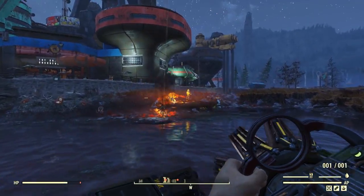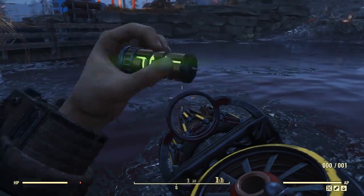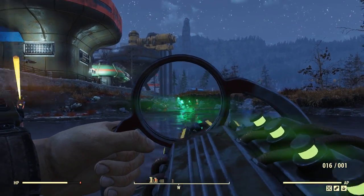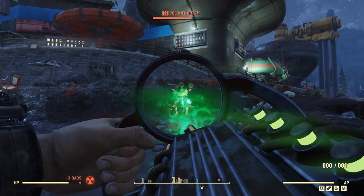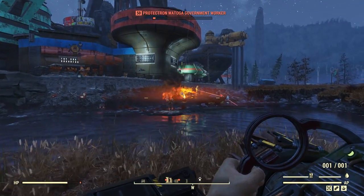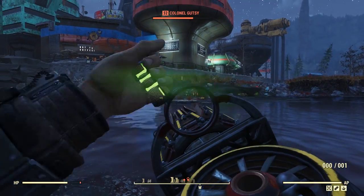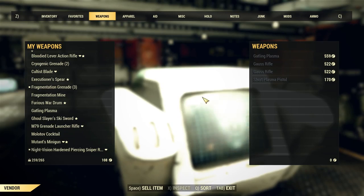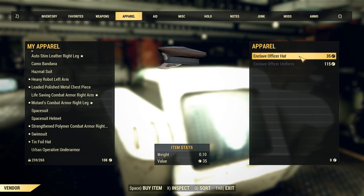Then we have the Gatling Plasma. I'd say this is probably one of the coolest looking new weapons in the game. Unfortunately it still suffers from a glitch where the first time you take it out, however many plasma cores you have in your inventory is how many shots will be loaded — so if you have one plasma core, you only get one shot before reloading. It's still pretty fun to use and definitely looks cool seeing that flurry of plasma shots, but like a lot of heavy weapons it could use some love in updates. You can pretty much 100% of the time find one in the White Springs Bunker by doing the Enclave questline.